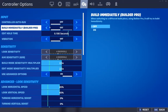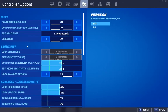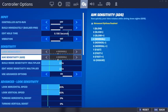Build immediately on builder pro — I have that off. I'm not sure why, but it hasn't really affected me. Edit hold time I have set to 0.1 seconds. Vibration I have off — I feel like vibration really does throw off your aim a lot.